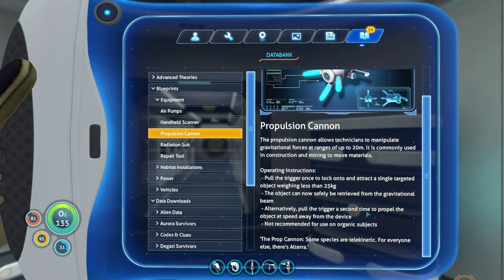The Propulsion Cannon allows technicians to manipulate gravitational forces at ranges of up to 20 meters. It is commonly used in construction and mining to move materials. Operating Instructions: pull the lever once to lock onto and attract a single targeted object weighing less than 25 kilograms. The object can now safely be retrieved by the gravitational beam. Alternatively, pull the trigger a second time to propel the object at speed away from the device. Not recommended for use on organic subjects.